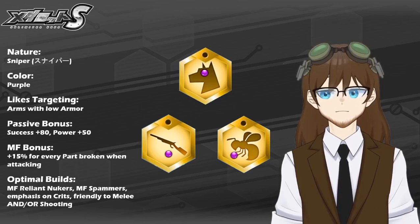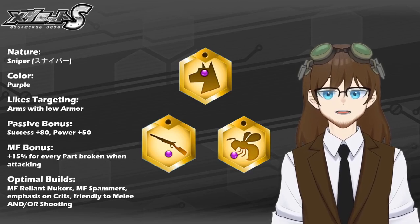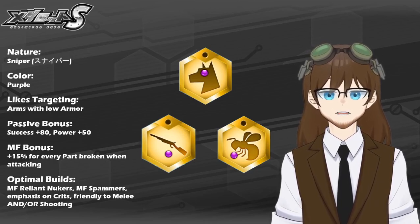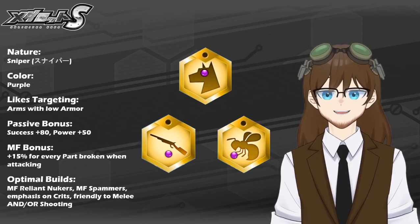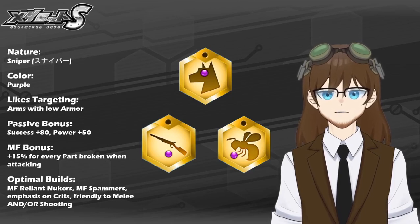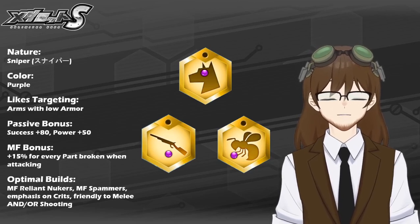The MetaForce bonus you get with Sniper Nature is 15% for every part broken when attacking. Something important to note: this 15% is stackable. So if you make use of a Sniper Nature metal and you break two parts on the enemy build with your hit, that's a free 30% MetaForce charge right off the top in one turn — which is basically the same as spending a turn to charge MetaForce. So you kill two birds with one stone with the Sniper Nature metal, or putting it simply, you get to have your cake and eat it too. If you're going to make use of a MetaForce reliant nuker or just a dedicated nuker, you will generally never go wrong with the Sniper Nature metal.